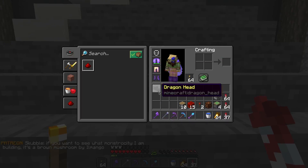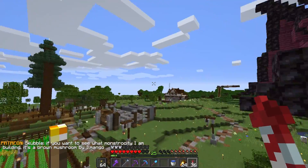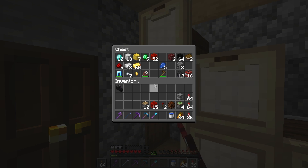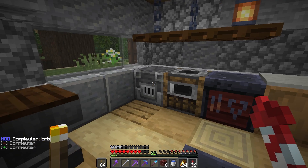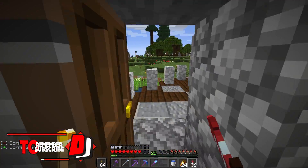First things first, I need proper armour — this thing is escalating quicker than I would like. I need to be prepared for an attack. I need my ender chest — that's where my hat is.